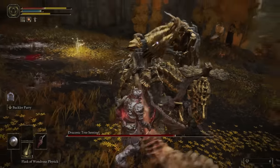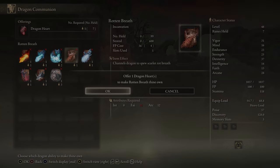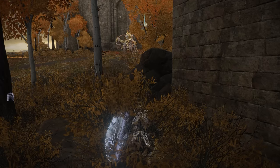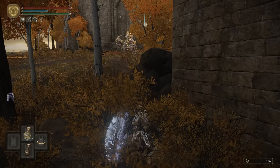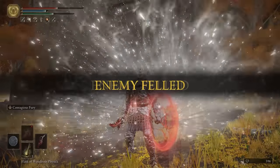So instead of that I did the bravest thing ever — I grabbed a talisman that increases my faith, popped a rune for more faith, then bought Rotbreath and did the bajillion IQ tactic of hitting him with Rotbreath and running away. It took a couple of times and a lot of time spent hiding in the bushes, but this is definitely one of the easiest ways to beat him in this game.